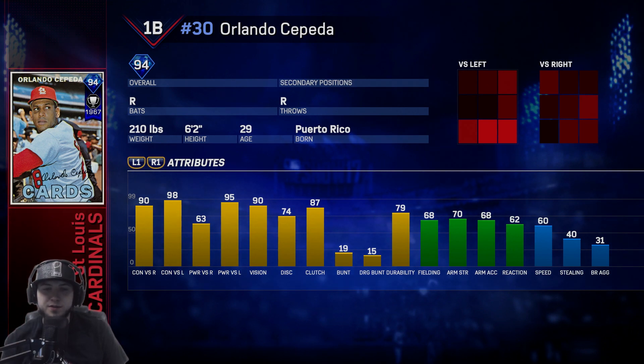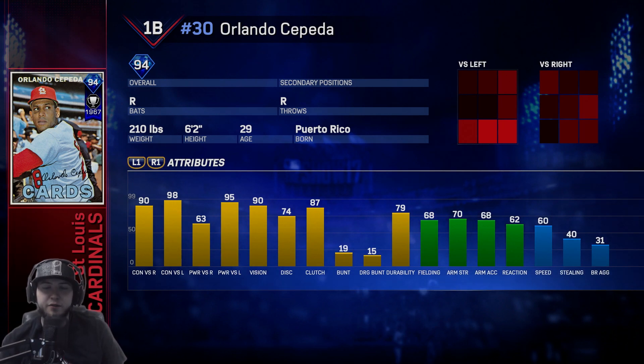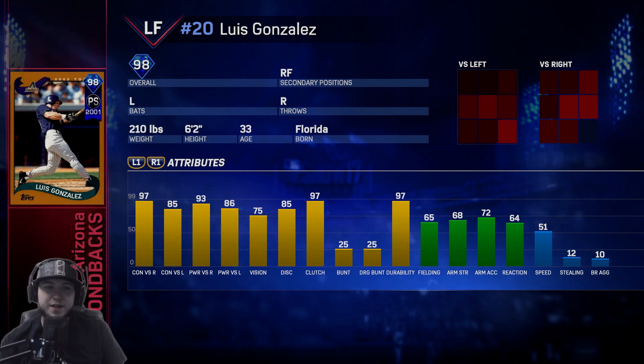Orlando Cepeda is the Cardinals — 90 vision, super good versus lefties. He kills it with 98 contact and 95 power. Versus righties he hits really well too with 90 contact but he does lose a lot of power going down to 63. Speed is good at 60 for a first baseman, fielding is pretty good at 68. 98 overall.